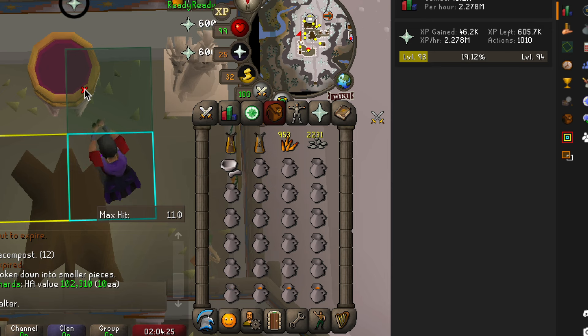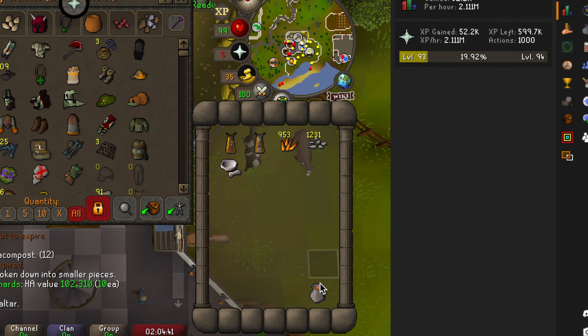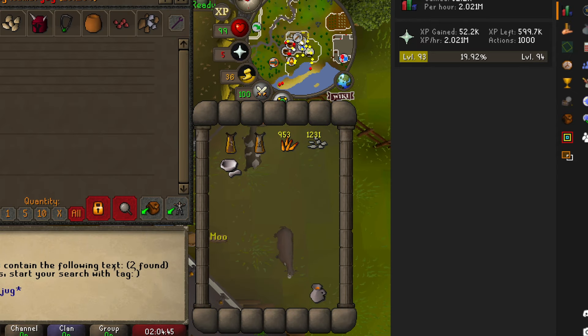Once you've run out of shards and jugs of wine in your inventory, simply teleport to the nearest bank, get another inventory of jugs of wine with the sunfire splinters, and rinse and repeat. I hope you've enjoyed this video — I look forward to seeing you in the next one.